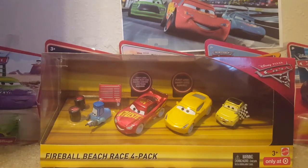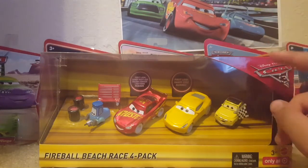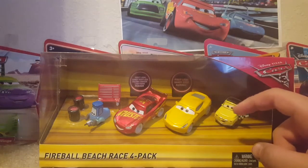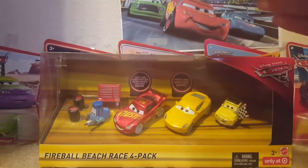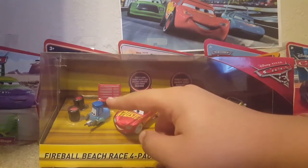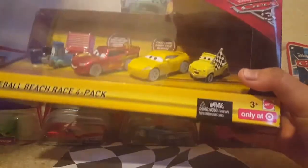Coincidentally, this one also comes with an exclusive Rusty's Racing Center Lightning McQueen — a Sandy version — and on top of that, it also comes with a Sandy Cruz Ramirez. I really recommend getting this set because all four cars here are relatively new and have new features. They're all new releases only available in this four pack right now: Luigi with checkered flags, Sandy Cruz Ramirez, Rusty's Racing Center Lightning McQueen, and Guido with Rusty's Racing Center Tool Car. It is only at Target, as you can see on the lower right-hand corner of the box.